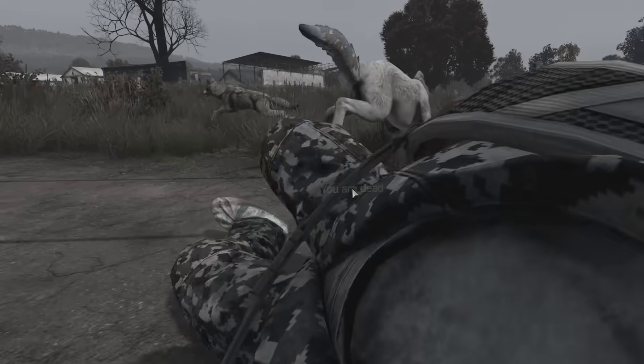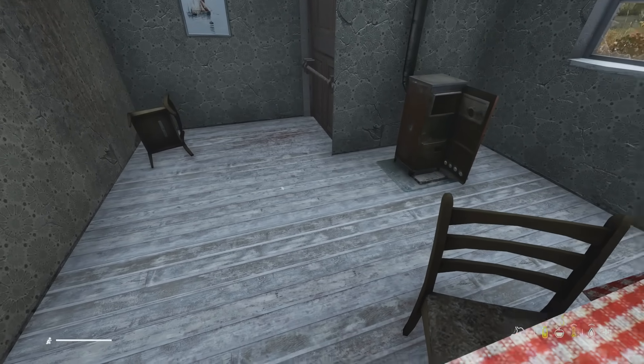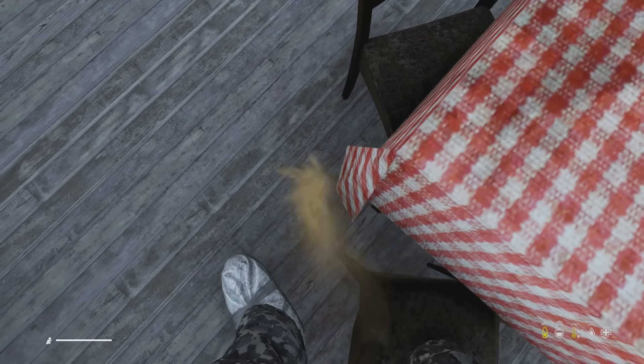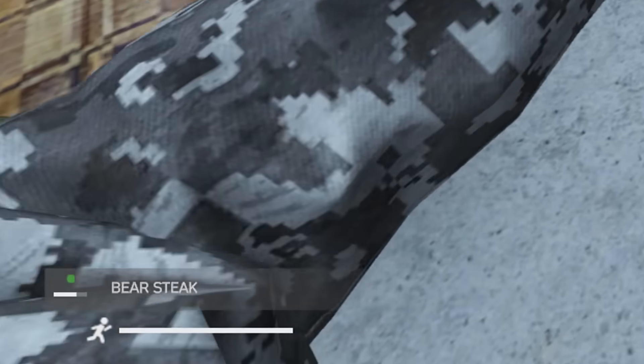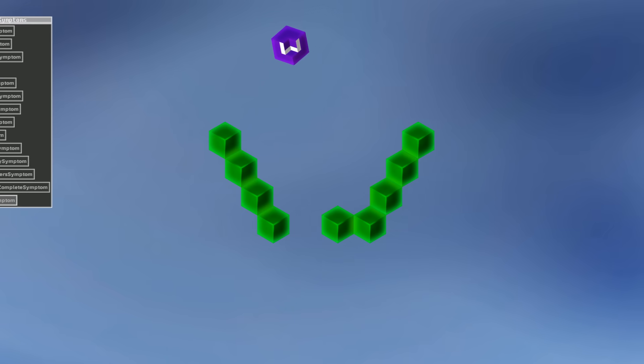The DayZ devs have gracefully given us two new ways to die in 1.26 with the introduction of infected meat poisoning and the addition of the extremely deadly heavy metal poisoning. In this video we're going to look at the easy way to survive eating predators and check out the causes, symptoms and cures of heavy metal poisoning.